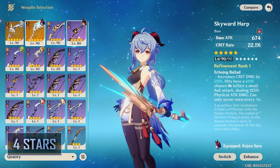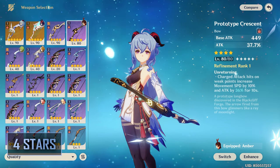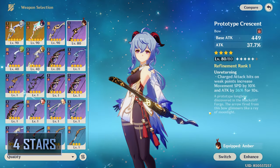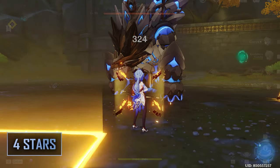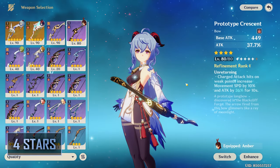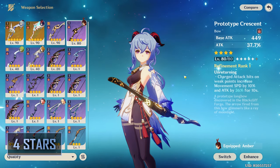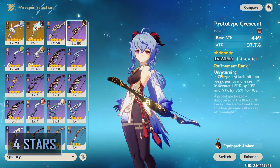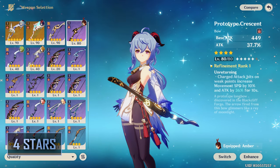For 4-star weapons, the Prototype Crescent at Refinement 5 actually performs very similarly to or can even outperform some 5-star weapons, assuming you trigger its passive. Triggering its passive is simple — quickly firing off an arrow in aimed mode at a weak spot will give you the attack and movement speed buff without a full charge shot. However, many enemies in this game do not have weak spots, like Child, making this weapon fairly conditional. It is craftable even in early game, making it a fantastic free-to-play option.